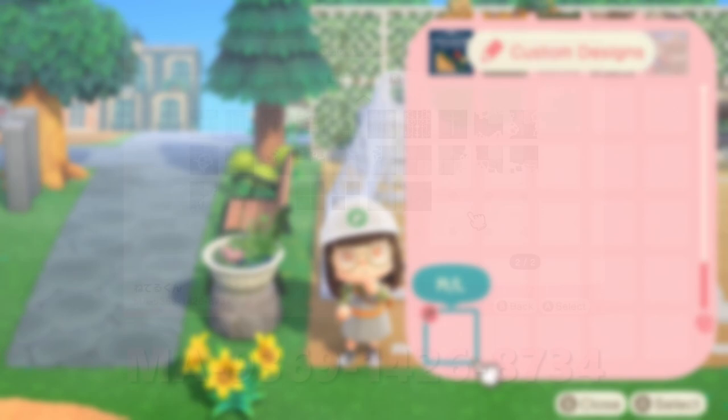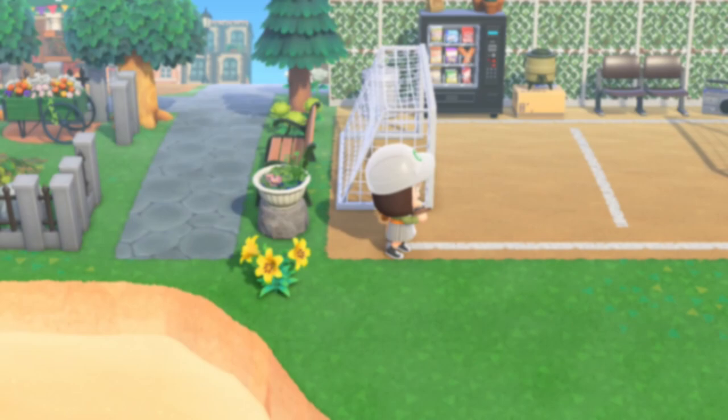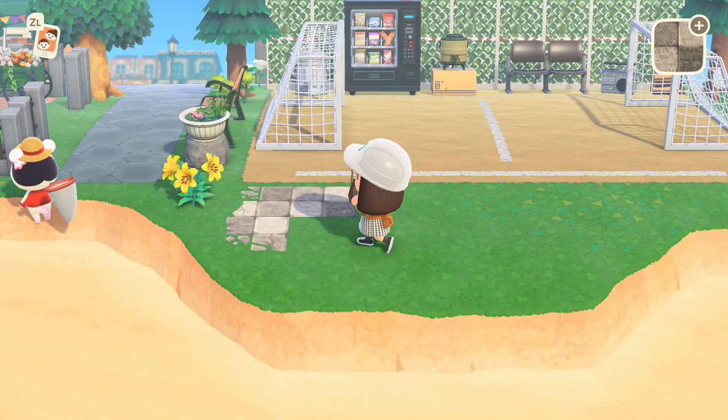Since my soccer field was situated next to the beach, I filled the green space in between the field and the sand with a custom sewn path that worked well with the space. This custom design is shown on screen and can be found in the description box below.